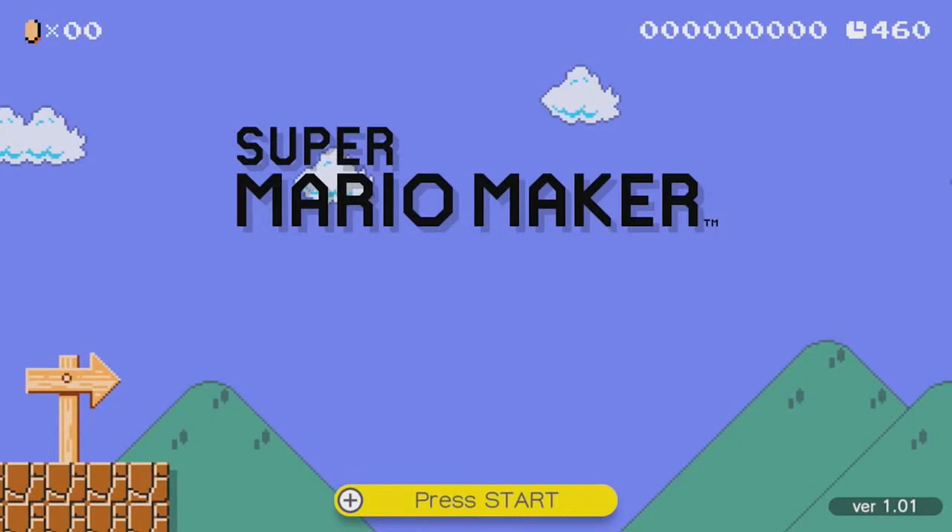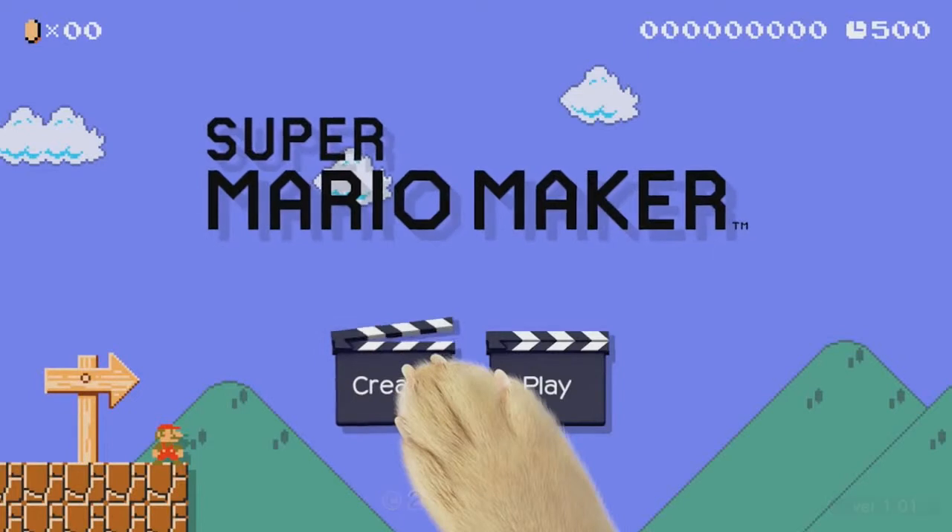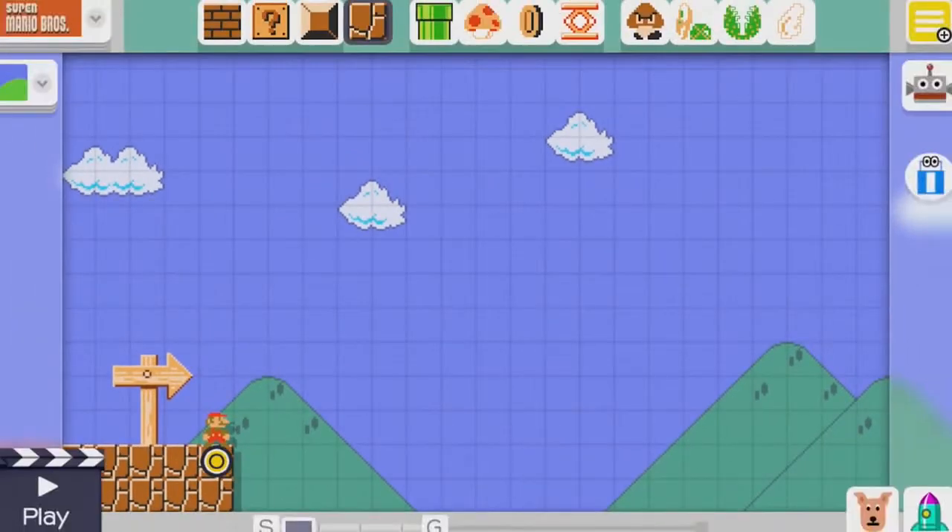And oh, I died. I died in the menu. I don't know how many other games you can fail before you've even pressed play yet. But yeah, so you are allowed to make whatever Mario levels you want. So let's press create and get started, shall we? There we go. Let's make a nicer menu for ourselves.